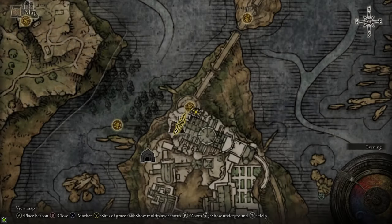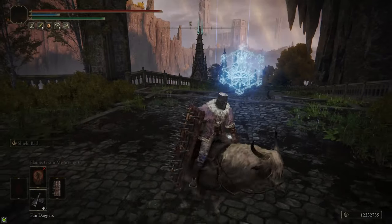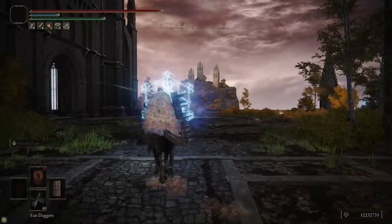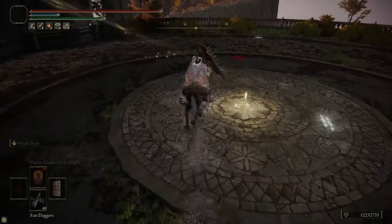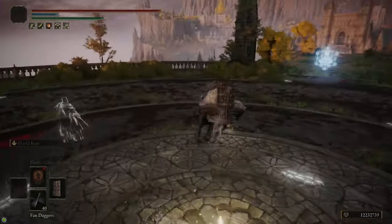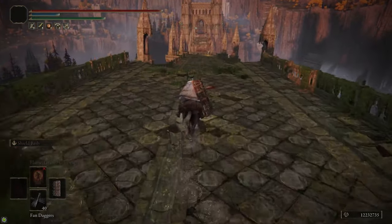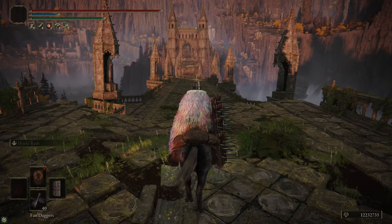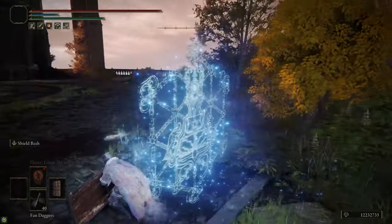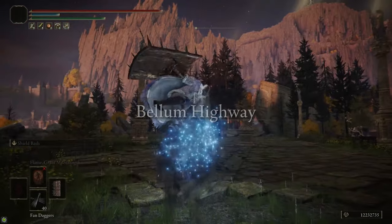Going inside the south gate of Raya Lucaria: note that the seal floating there is where we come out after taking the gate, skipping the entire bridge. You can walk past this seal and go down the bridge — there's stuff to get over there including a merchant and a couple items. For the purposes of this guide though, we're not actually going inside Raya Lucaria; we're just using it as a shortcut. Make sure you grab the site of grace here so you can easily come back later and explore Raya Lucaria yourself. Also at the very end of the bridge there's a Golden Seed — grab that before you leave. Then head over to the eastern seal, hit Examine Seal, and it'll teleport you all the way across to the other end of the bridge, to the Bellum Highway at the north end of Liurnia.